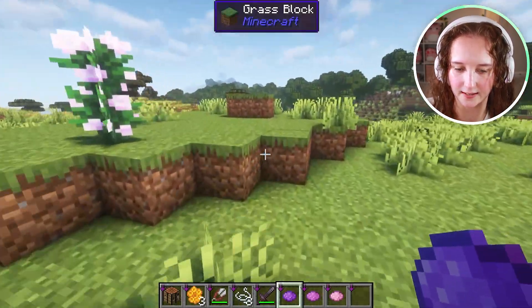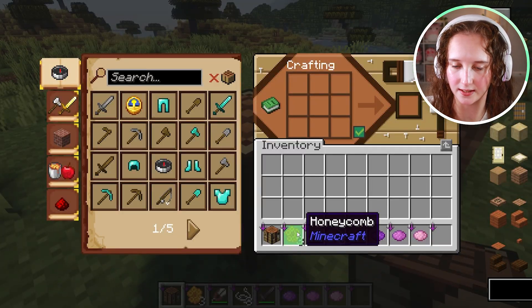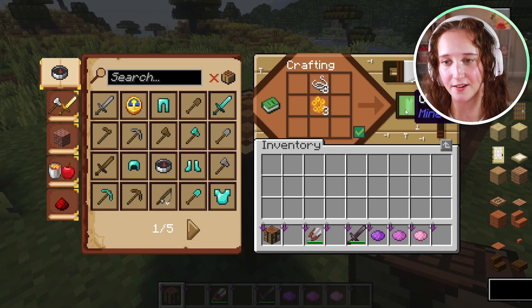So what you're going to do next is place down your crafting table, and all you have to do is put the honeycomb in the middle block and then the string directly above it, and now you have a candle.